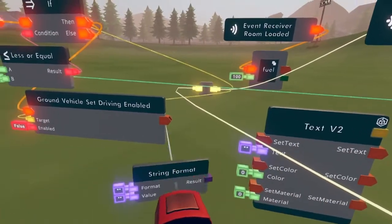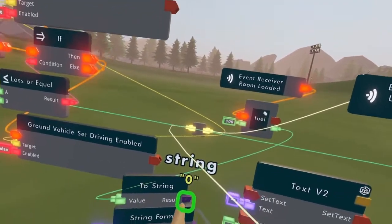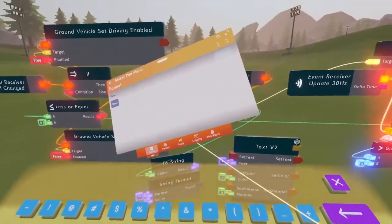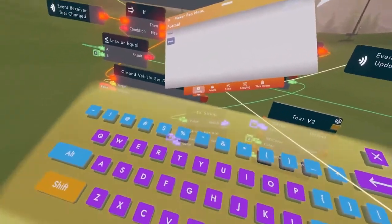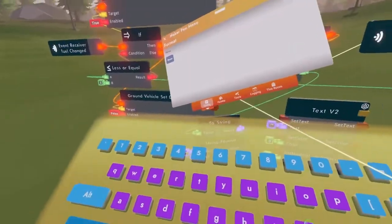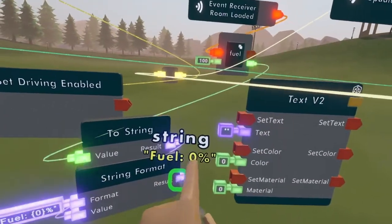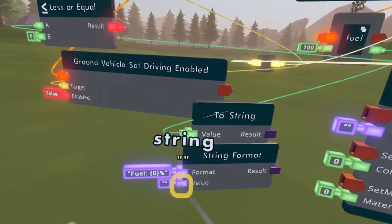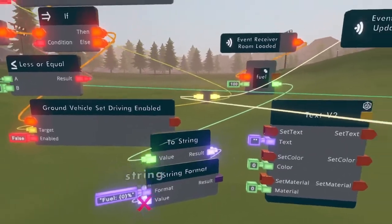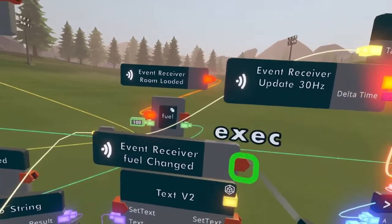Get a string format chip and a two string chip. Wire the value to the green pin on the fuel variable, then wire the result to the value on the string format. Set the format using curly bracket zero curly bracket to insert the variable — I'll set mine to 'fuel {0}%'. So it will display something like 'fuel 34%'. Wire the result to the text on the text v2 circuit board. Clone the event receiver for fuel changed, wire the output to set text, and also wire set text to the room loaded fuel change so it updates on both events.